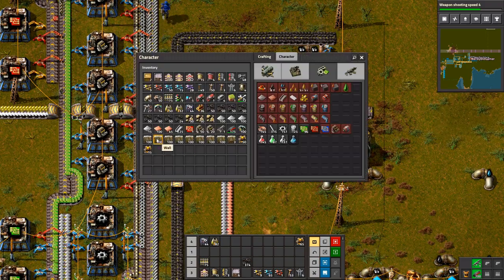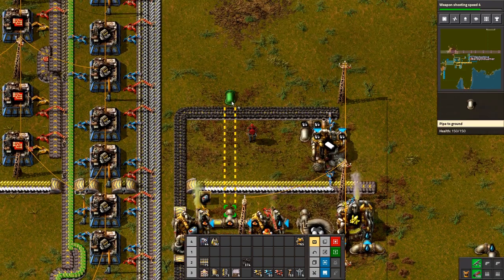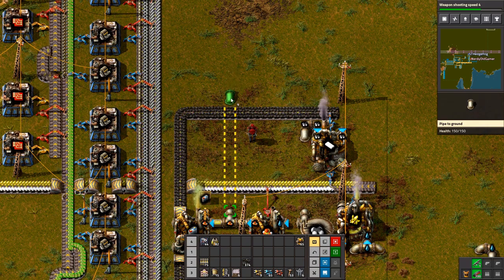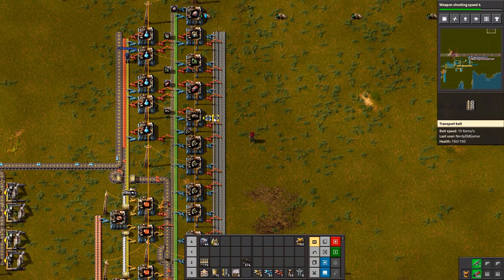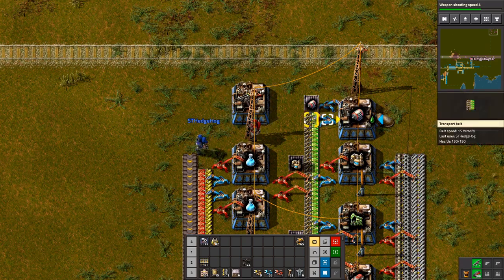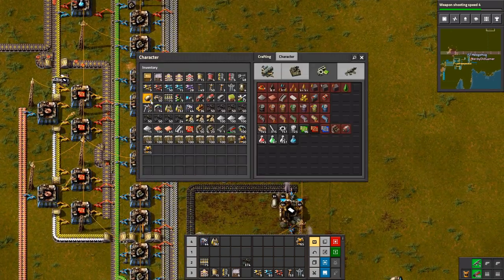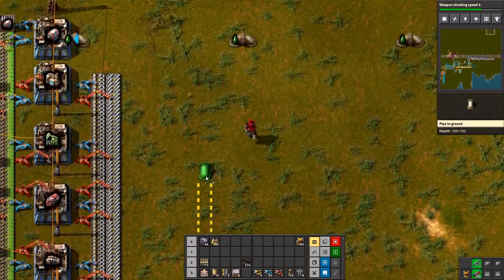What do you need to make? Processing units — you need red, green circuits. Oh crap. Could we potentially just put it on the end of this here? Science. Yeah, we could, and just siphon the greens off here. It's not ideal, I know, but it's temporary. Many would say that life is temporary, which would be true.